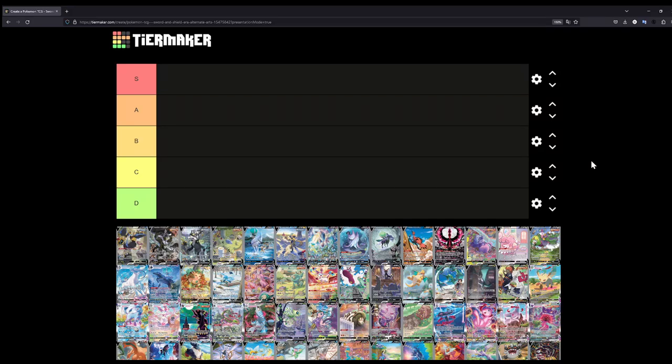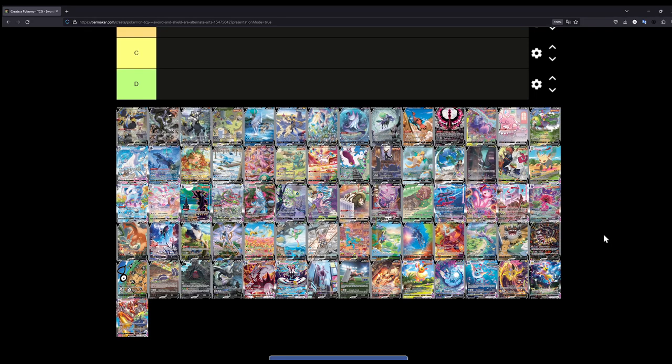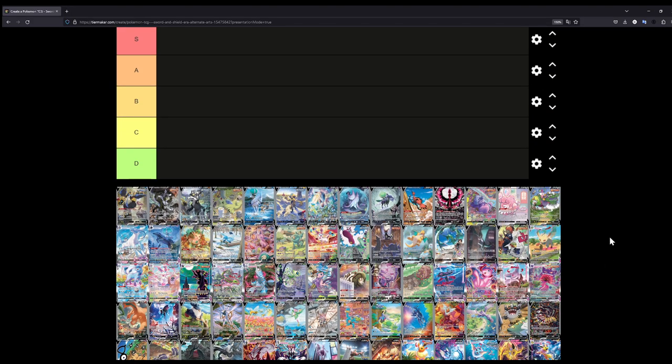How's it going everybody, Budget Pokémon here. With only about one month left until Scarlet and Violet officially releases in the Pokémon TCG, I wanted to take the time to look at some of the best cards the Sword and Shield era gave us — specifically the alternate arts. This only includes the normal alternate arts; it doesn't include any of the Trainer Gallery or Galarian Gallery cards, because I might want to rank those individually in the future. Let's get started with this tier list.